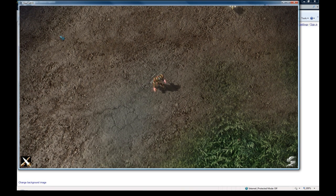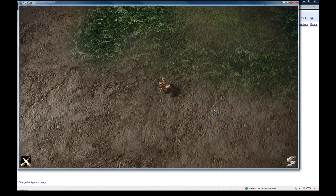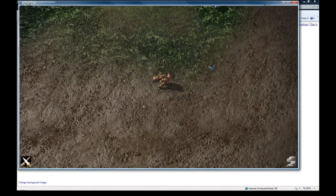It basically involved making a drone at every grid spot on the map, then making them all invisible, and then detecting when you highlight a unit and then making your guy move to that spot. So I have like a million drones in the background on screen right now, just hidden by setting their actor opacity to zero.